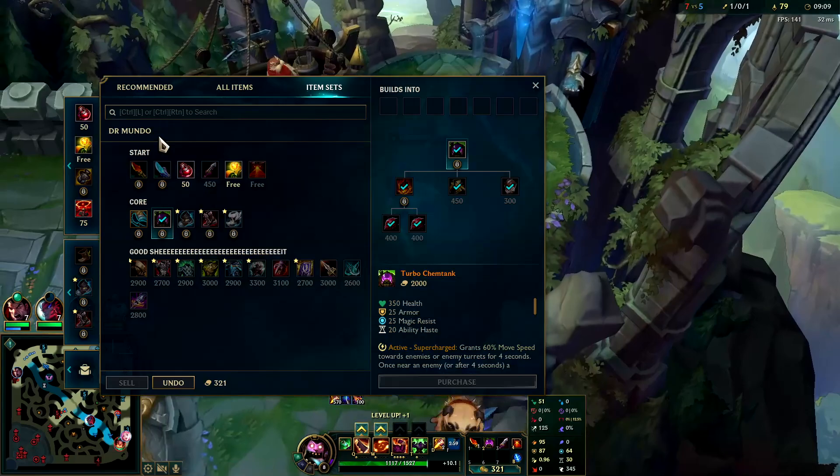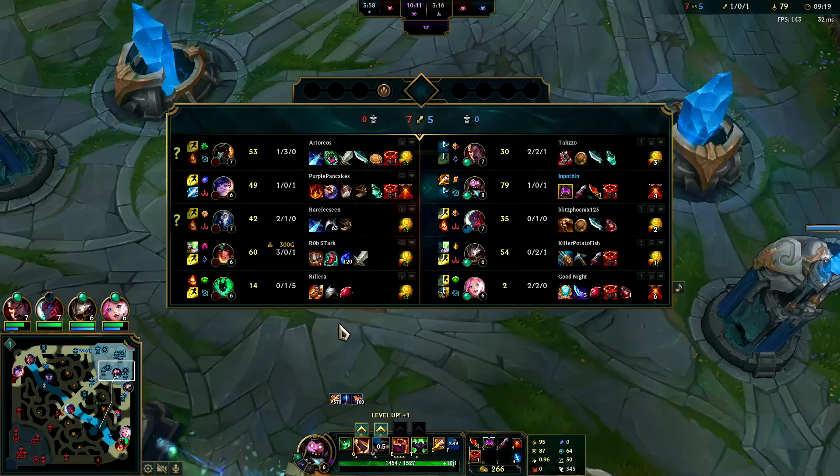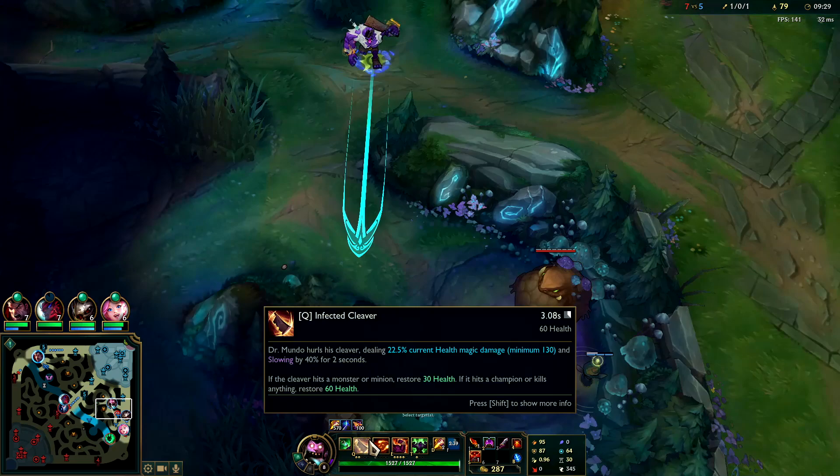We finally get our full Chem Tank and we'll grab a Control Ward as well. Remember we have free boots so we don't have to waste gold on that — plus free boots give you extra movement speed. Kindred is pretty decent right now, not unplayable, and she's getting a buff on the PBE so I'll be playing a lot more Kindred once that comes out.